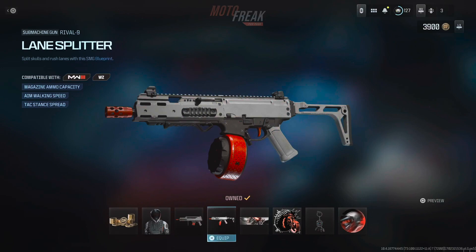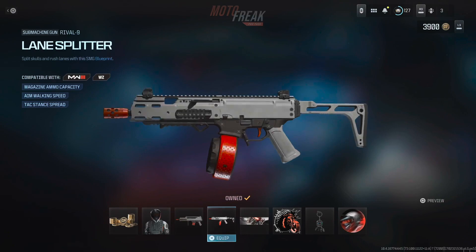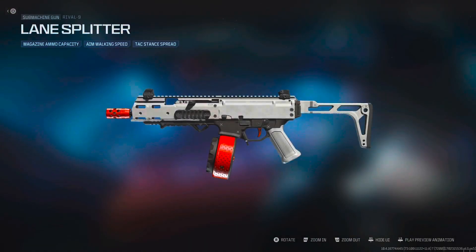We also got a blueprint for the submachine gun Rival 9, and it's called Lane Splitter. The info says: 'Split skulls and rush lanes in this SMG blueprint.' It looks similar to the other one — nothing too crazy. Honestly, I wouldn't buy it if it wasn't for the free card points. Those are the attachments for it, pause if you want to see.